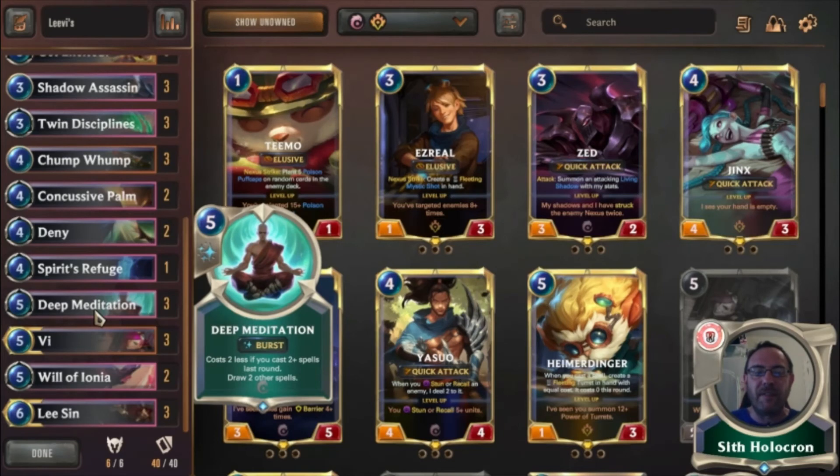Deep Meditation is fantastic because we are casting at least two spells a round, so it's only ever really going to cost three, which is just great. And then if you're casting two you're still getting the draggling, plus two extra health. Lee Sin has fantastic coherency with at least four or five of these cards — it's very very easily doable.